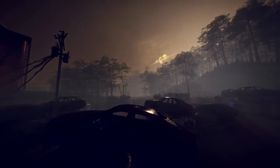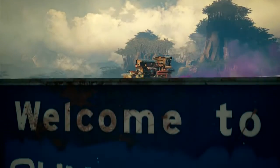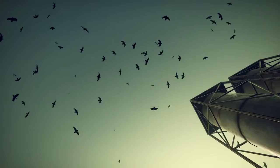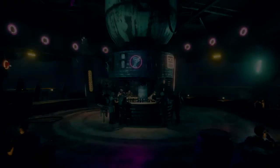Set 30 years after the events of the first game, Rage 2 takes place on an earth that's begun to recover from a global catastrophe. Life is returning to the planet in the form of diverse and awe-inspiring biomes — from jungles, to deserts, to wetlands and more. The world is springing back to life.